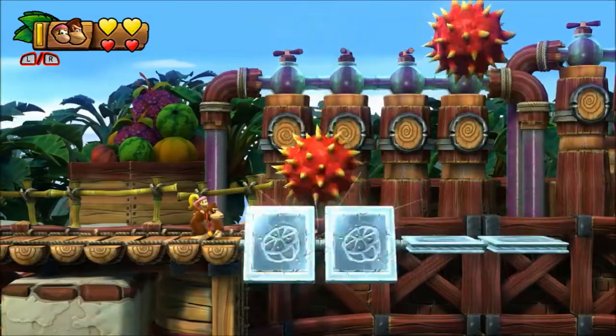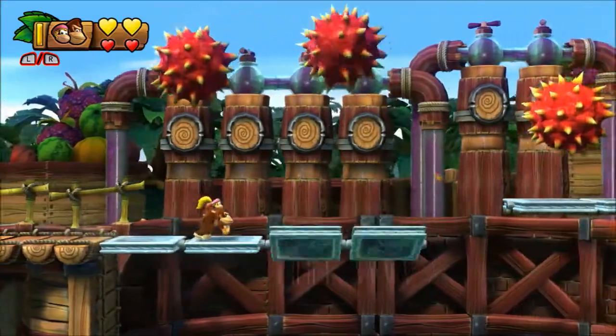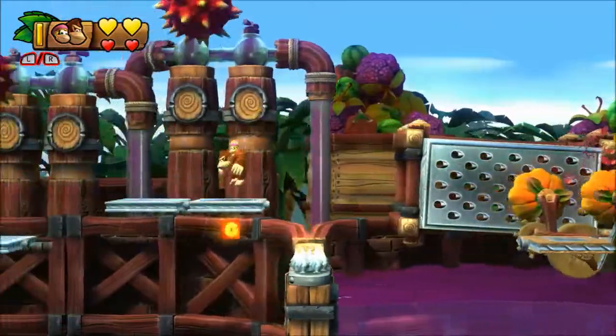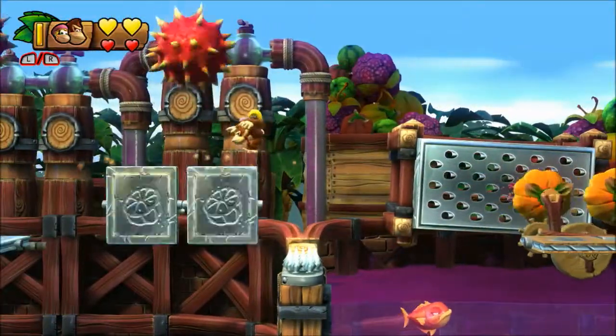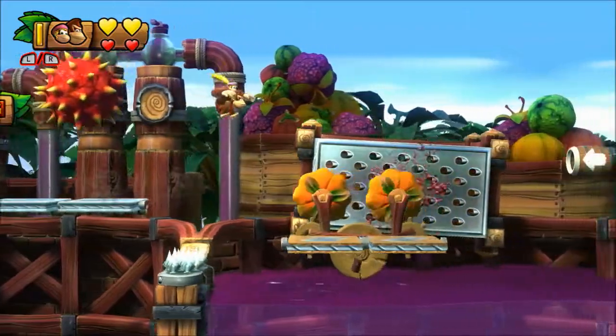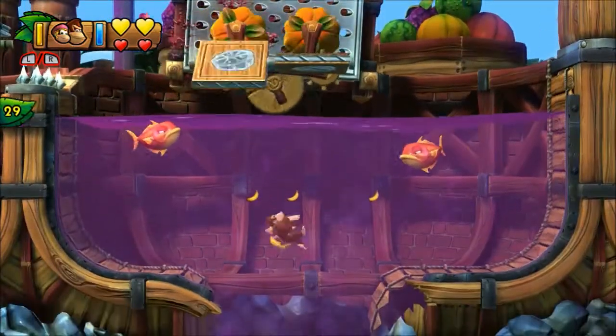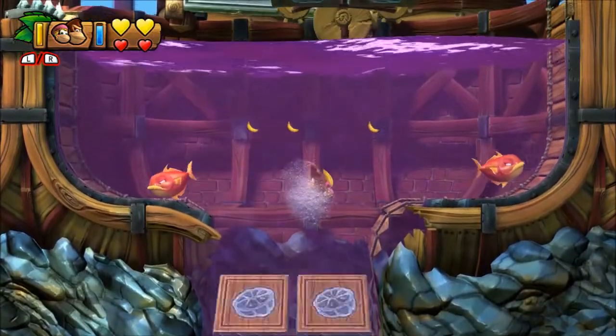The ninth secret exit is also located in the Juicy Jungle in level 5-4 Panicky Paddles. Right after you grab the letter G on the spinning platform, head down into the pool of juice to your right.